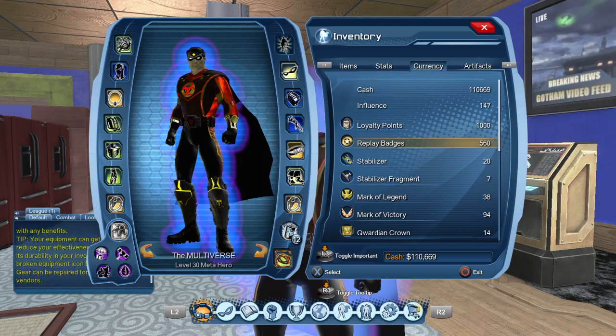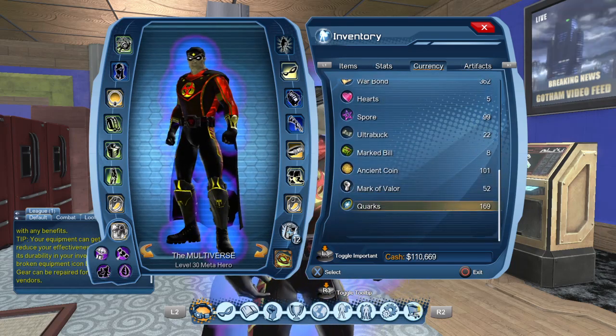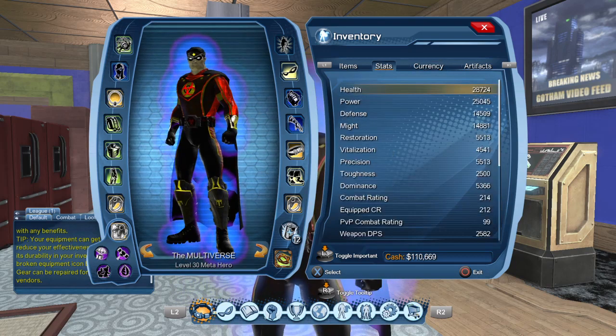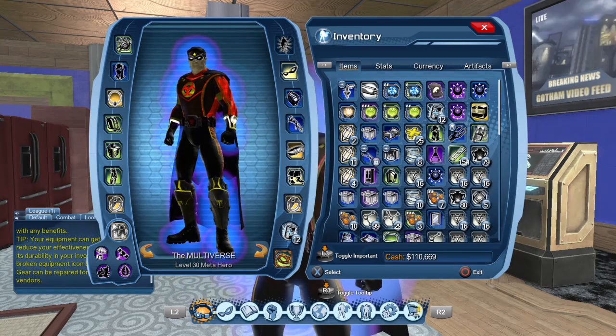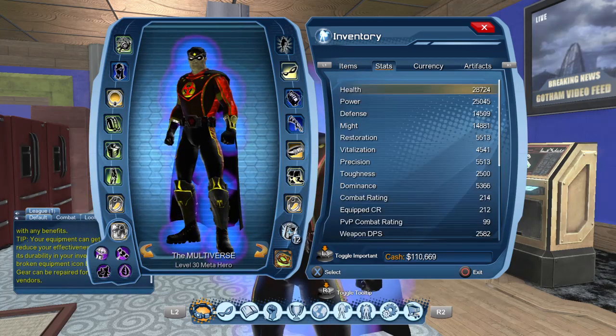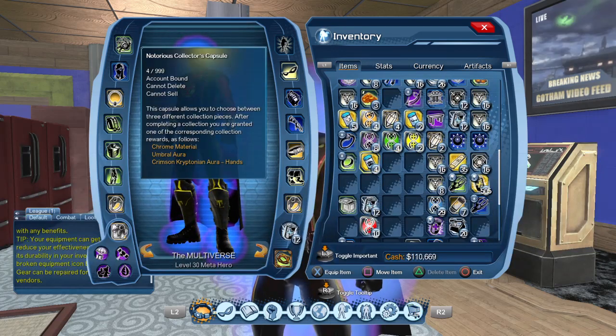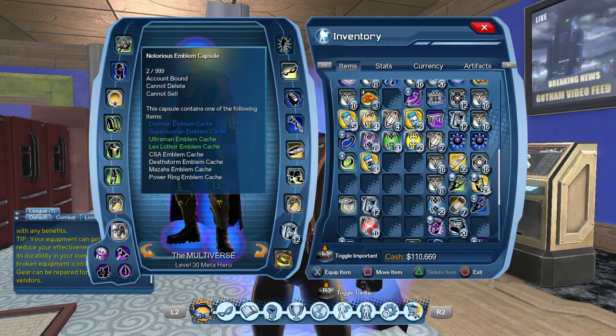If we take a quick look at our quarks, we have 169 quarks. So we got about 120 quarks from opening 11 time capsules. We pretty much got 10 quarks almost every time, except that one time — it's sad but it happens. Let's take a look at the emblems first.